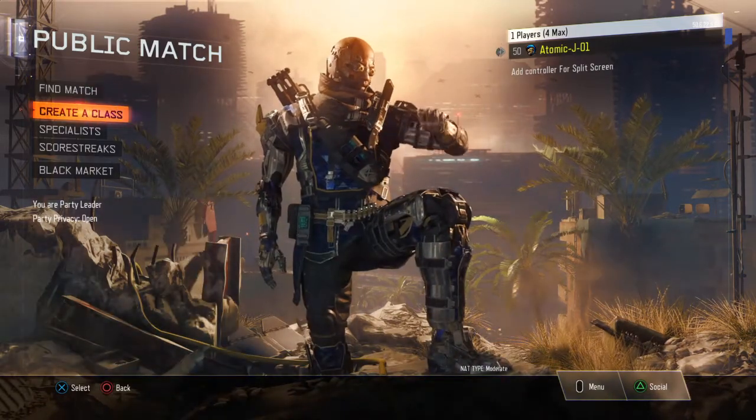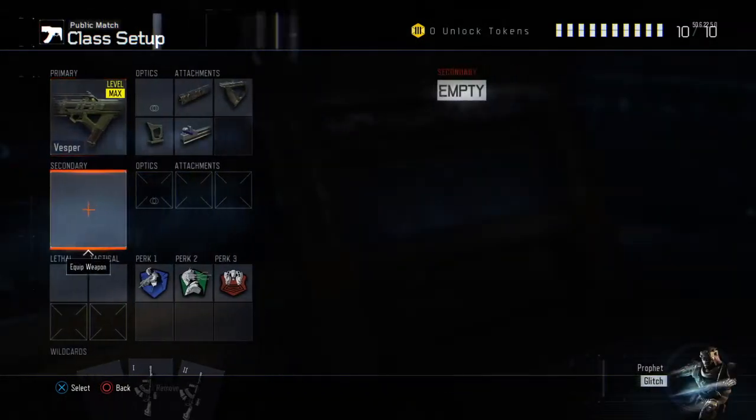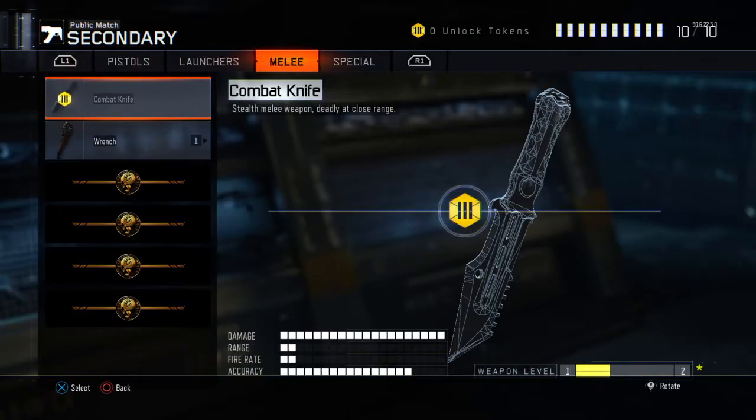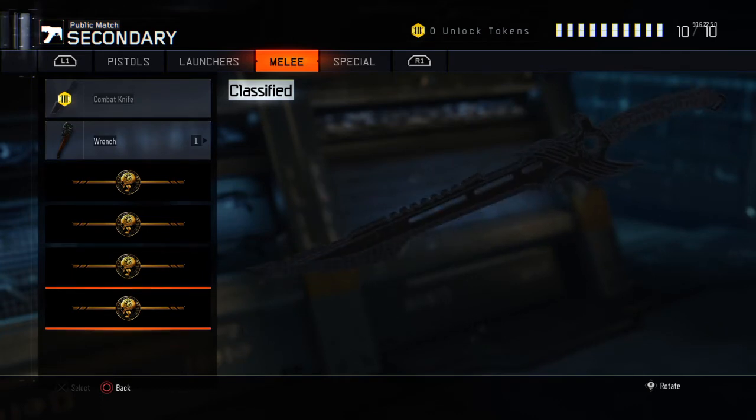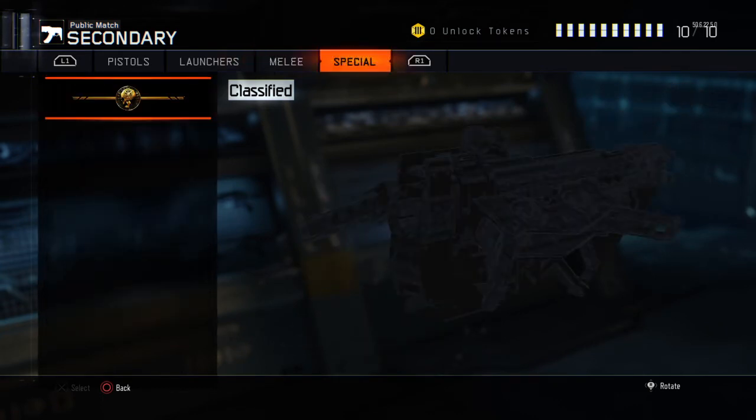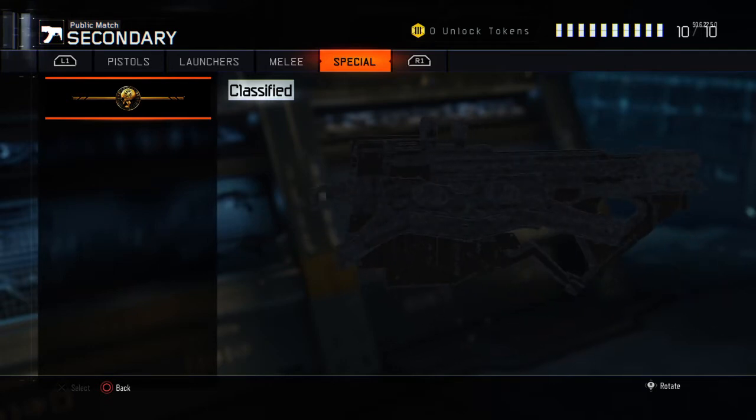A DLC just dropped right now. If you go onto the melee weapons, you will see a crowbar and a massive knife — so I would say a sword. A new special weapon, it just looks awesome.